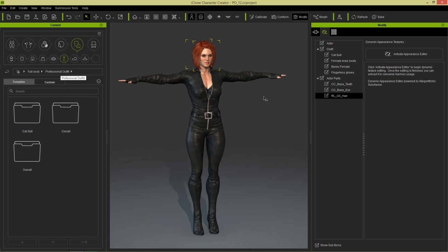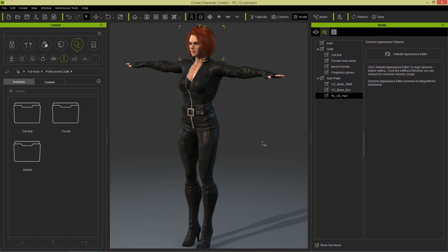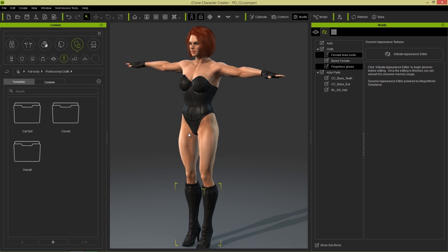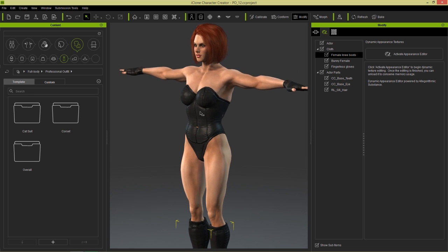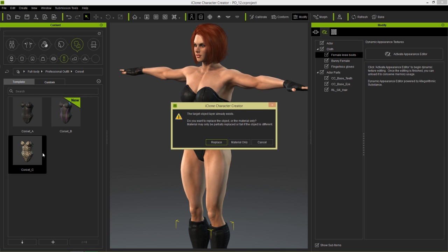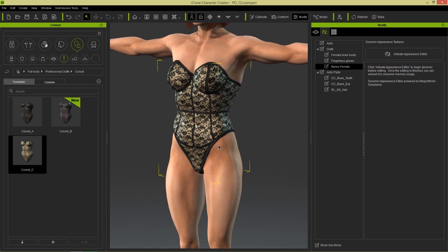So let's go ahead and change this character. Say for example she's going undercover at the Playboy Mansion. So what we're going to do is actually take her catsuit here and delete the catsuit. And that's going to leave her with this leather corset. So we're going to choose a different type of corset — let's go again to Full Body Corsets, and let's choose this nice one here with the cool design.